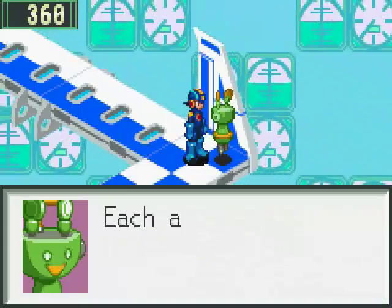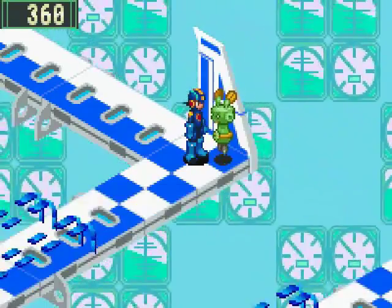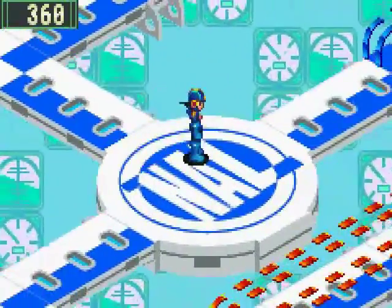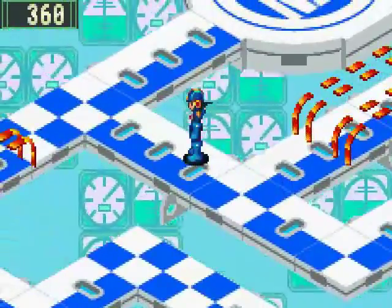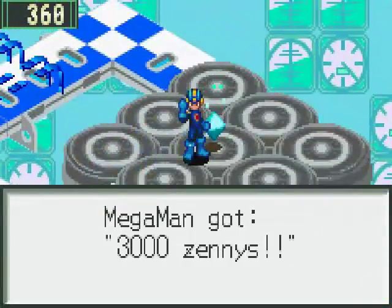Actuate the demagnetizers — one for red, one for blue. Basically, to get around you need to deactivate these tracks. You can't go up because there's a blue one. You go this way and you can get a thing — 3,000 zenx. Pretty nice.